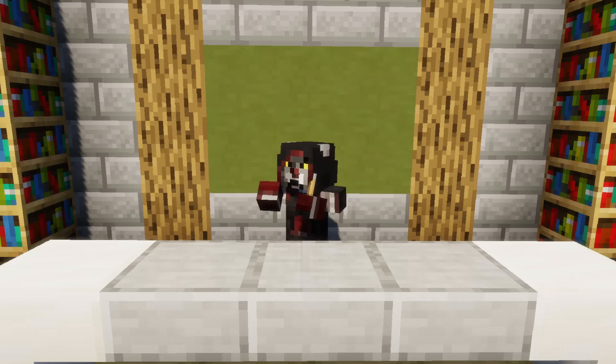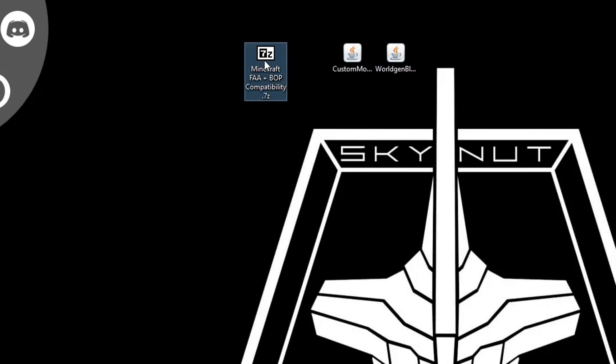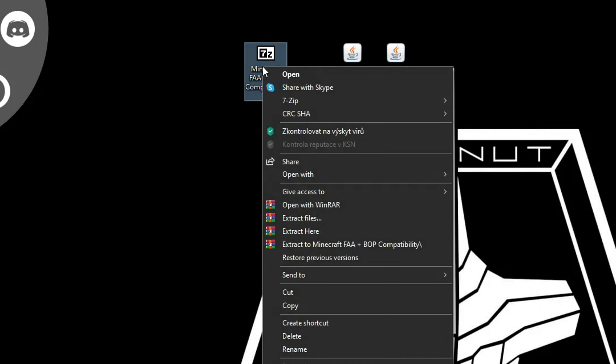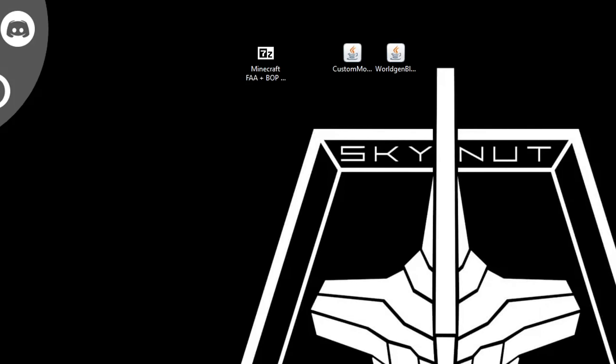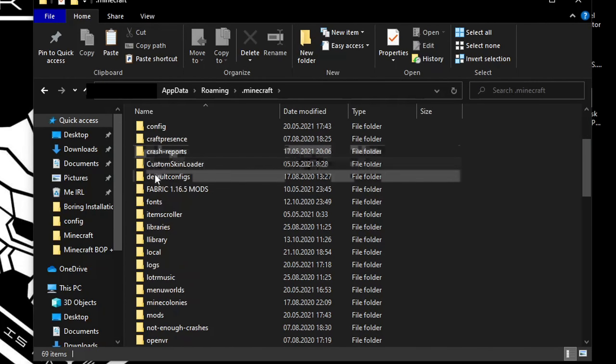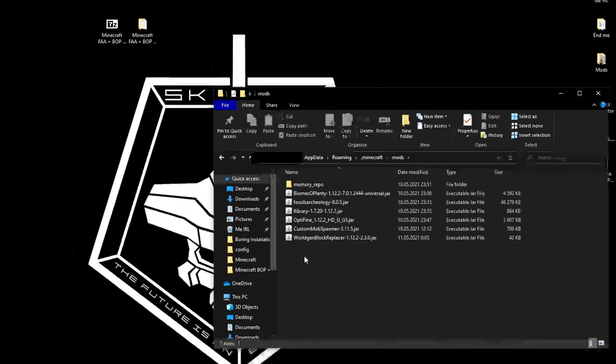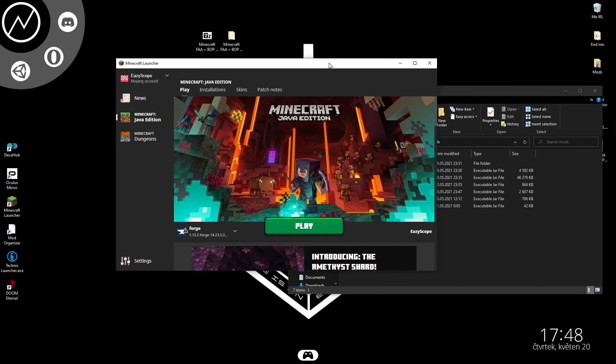Now I will show you how to get it working and then how to customize it. First, download the archive linked in the description below — it contains all of my config files. Extract it and put it somewhere on your computer. Then open the .minecraft folder, go inside the mods folder, download all the required mods and put them there. Leave this window open and launch Minecraft.